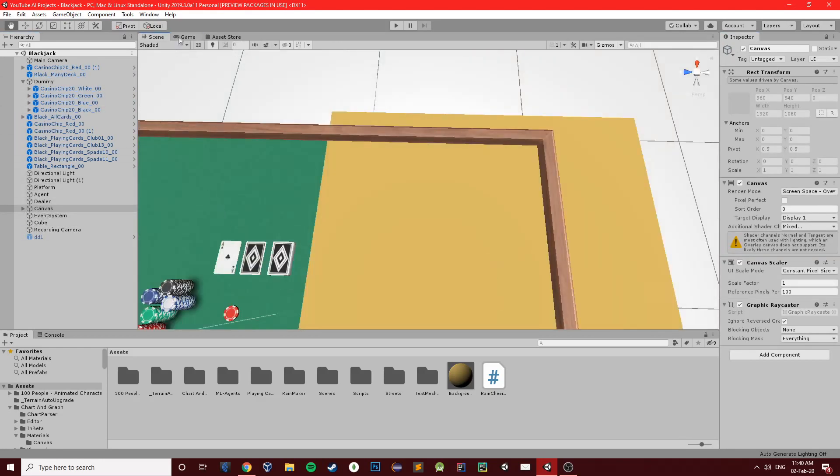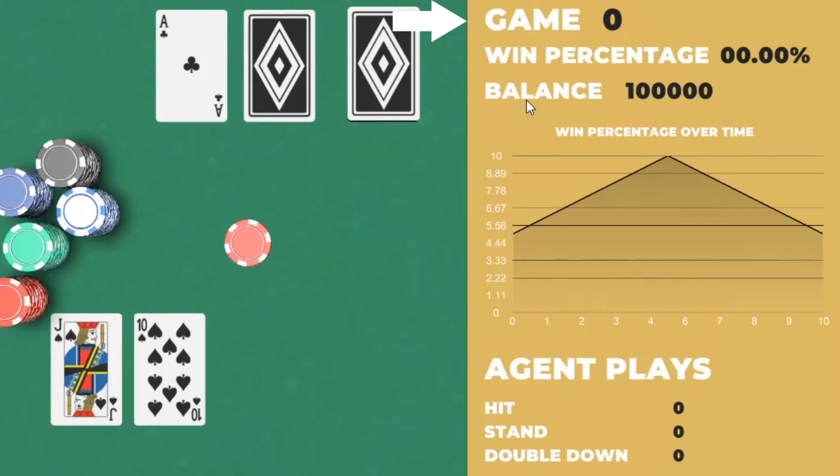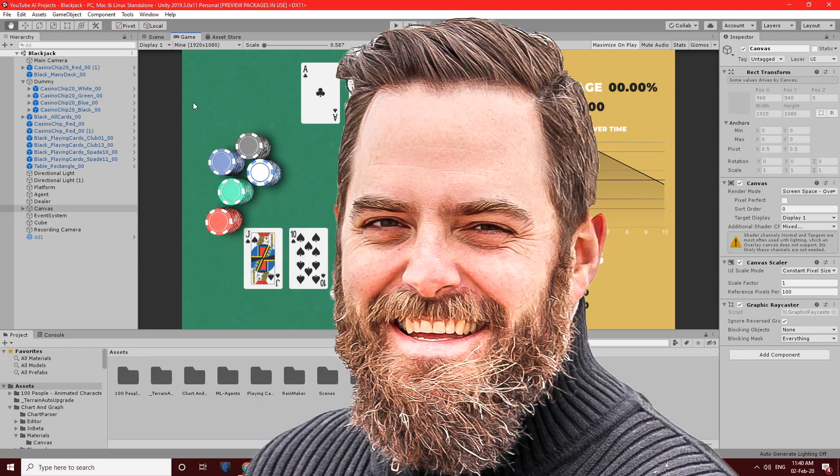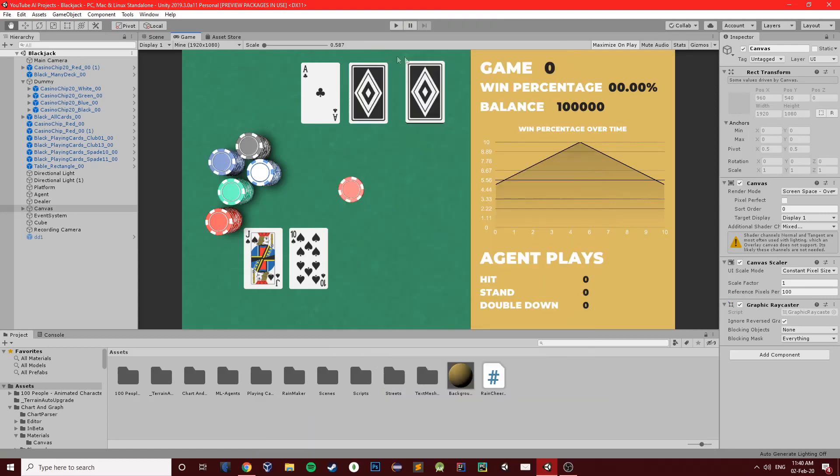During the training sessions, we are keeping track of the number of games played, the win percentage — which is basically how many times the player won over all the games so far — and the available balance of the player, where I give the AI around 100,000 in AI money in order to play comfortably without having to worry about running out of money. I also include a chart of the win percentage over time. And finally, we monitor how the AI plays by counting the number of times it chose to hit, stand, or double down. If you don't know what any of these terms mean, there are plenty of resources out there, so feel free to pause the video and come back later.